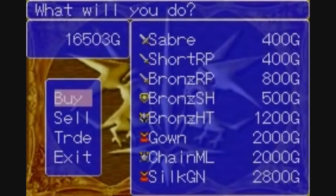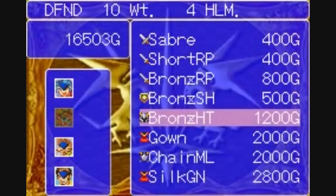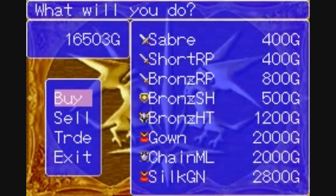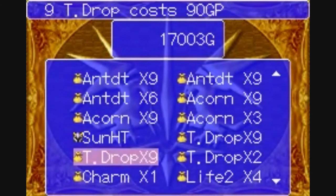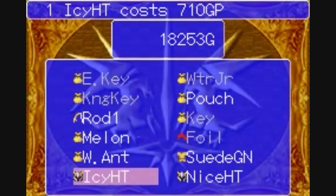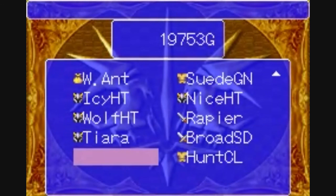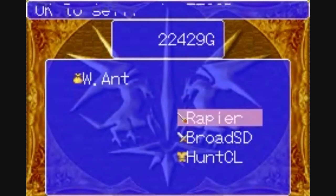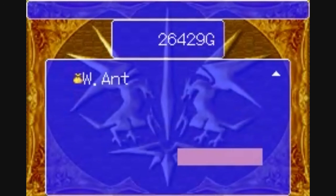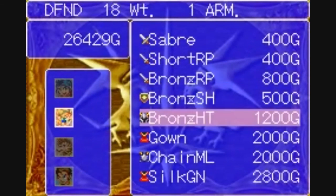Might as well release some baggage here — don't need that anymore. So I can make a little bit of money here. That's Karn's old dagger — get rid of that, lose that. Okay, I'm up to 26,000 gold now.